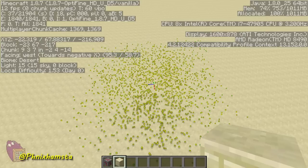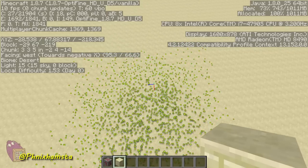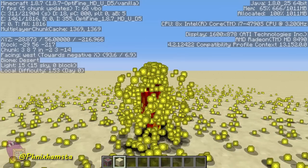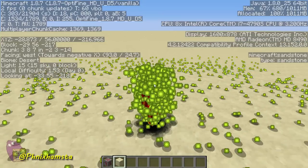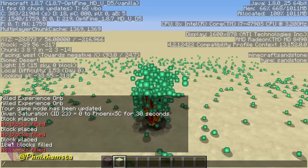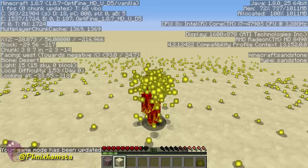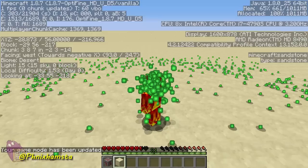I can see — if I hold F3, you can see the frames I'm getting. But if I drop into this place, watch what happens. I'm basically surrounded by all of the XP orbs and I can stand here all day and collect XP. It's not even letting me go into game mode A. Adventure mode. Watch my XP bar just intensify. And there you go.